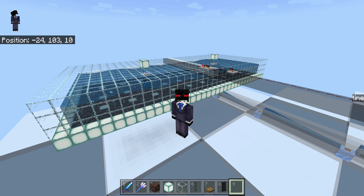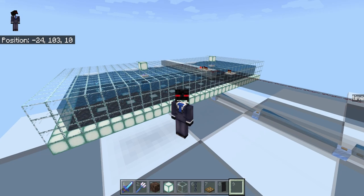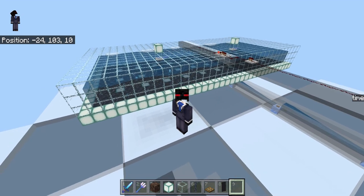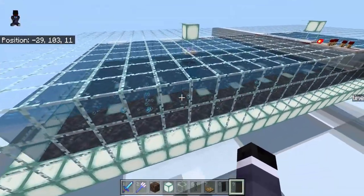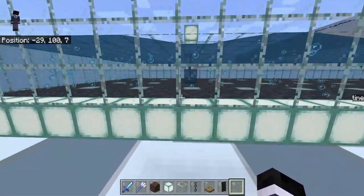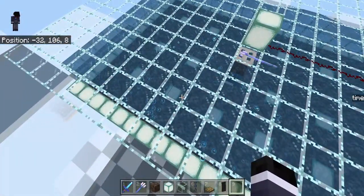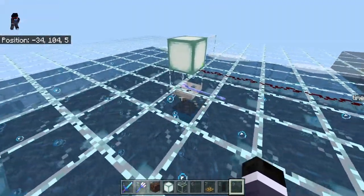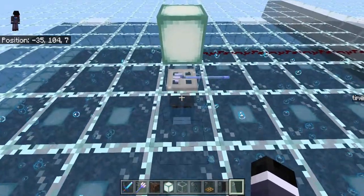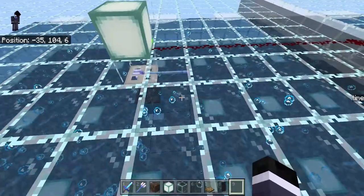I will show you what this is and then we will attempt a block-by-block tutorial for how to go about building it, just to maybe answer any questions you might have about how to get to this stage. All that this farm is, is a single layer of bubble columns on the soul sand, and then some flowing water that directs the squid over to this trap door sitting on top of the chains — they just slide underneath and the trident will kill them.